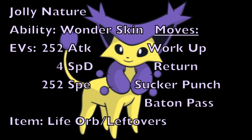For the third and last set — the physical variant — we're going with Jolly Nature to increase speed, and again Wonder Skin for the ability. EVs are 252 physical attack, 4 Special Defense, and 252 Speed for max physical attack and speed with Jolly. For the item, again Life Orb for increased damage or Leftovers for survivability and easier Baton Passing of accumulated boosts to a teammate.